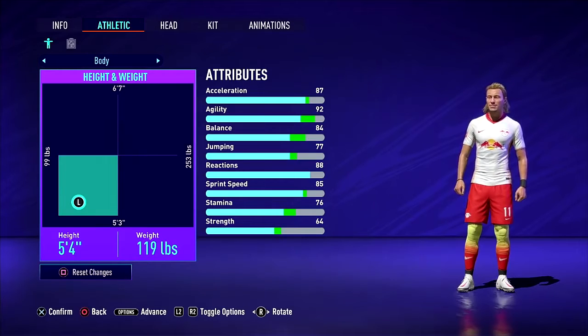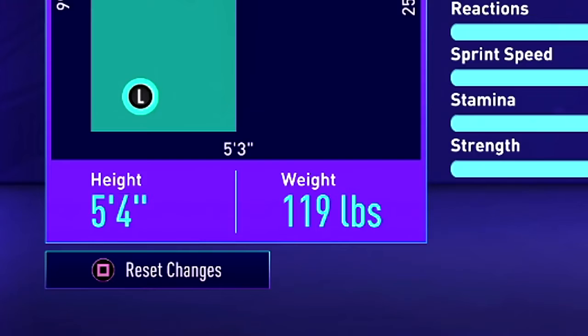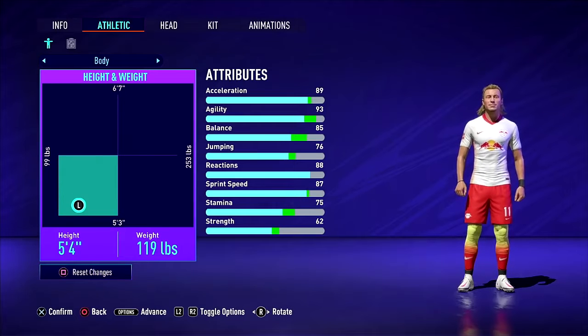Something to look out for: if you have the inches system instead of centimetres, you can be 5'4" but have two different builds within that same displayed height. The stats change slightly even though the height reads the same. I always play on the slightly smaller side of 5'4" just to keep that acceleration. We don't really know how the hitbox system works on FIFA — it's not that consistent.